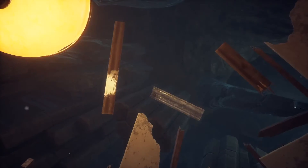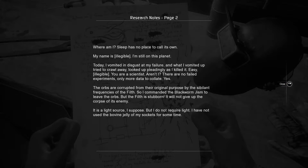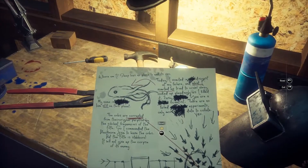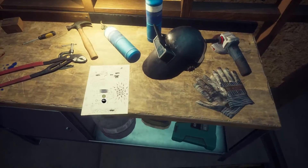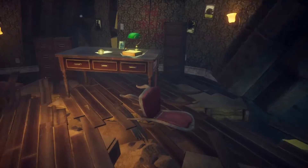What the hell is this place, dude? You are going nuts. The ceiling is floating. Reading another note: 'I'm still on this planet. Today I vomited in disgust at my failure, and what I vomited up tried to crawl away. You are a scientist, aren't you — there are no failed experiments, only more data to collate. Yes, the orbs are corrupted from their original purpose by the sibilant frequencies of the Filth. So I commanded the black worm jism to leave the orbs, but the Filth is stubborn — it will not give up the corpse of its enemy. I have not used the bovine jelly of my sockets for some time.' Cow jelly — all right, let's put that down. There's a diagram of what looks like resistors and some sort of electrical schematic.